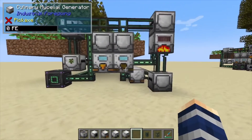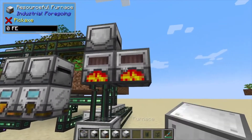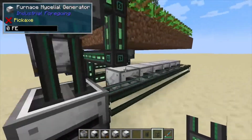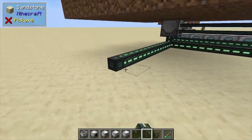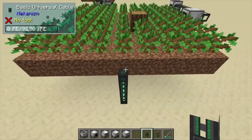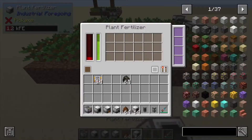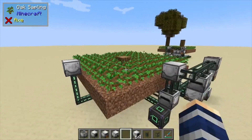Now if you do want to upgrade this thing and make it a bit faster, here are the different options. One is to put an extra furnace here — that doubles your charcoal production. Another option is to add more mycelial generators. Finally, off to the side, I like to sometimes run a power cable and throw in a plant fertilizer. If you grab the plant fertilizer and some fertilizer, that's going to make your trees grow super fast — almost a hyperactive mode. As you can see it's just powering up and it's going to start making these trees grow extra fast.